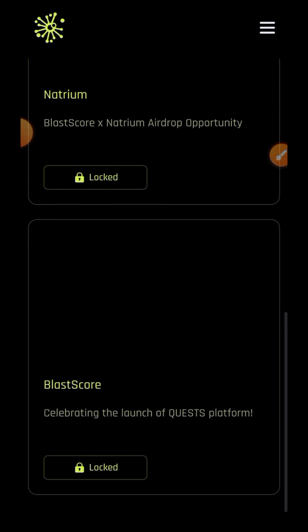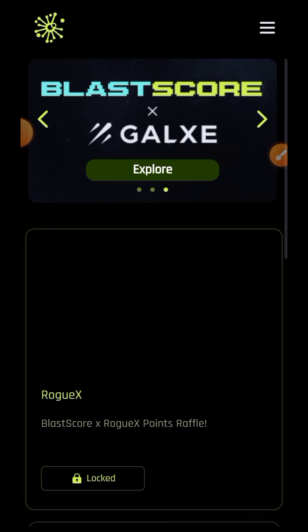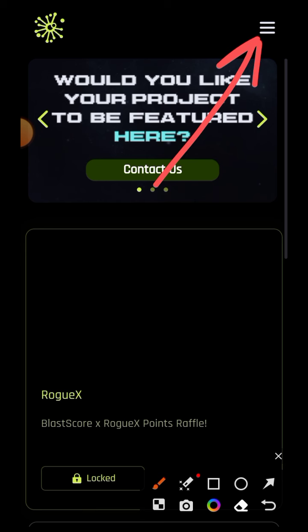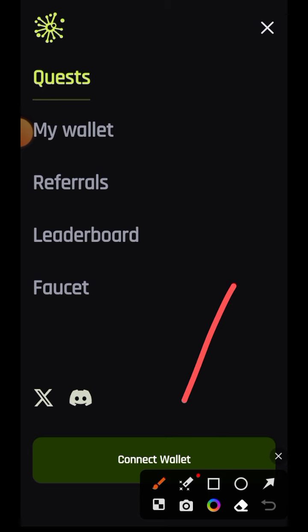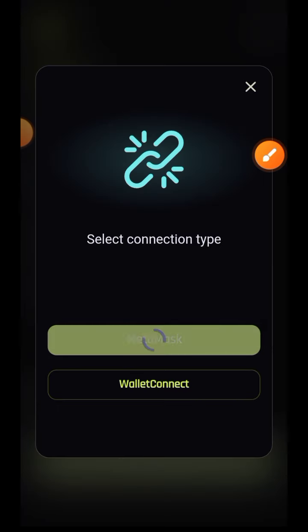The airdrop is confirmed. To get started, open up your browser and then paste the link to Blastcore. When you get here, the first thing you want to do is connect your wallet. Go to the sidebar menu on your right and then tap on Connect Wallet and choose your wallet.